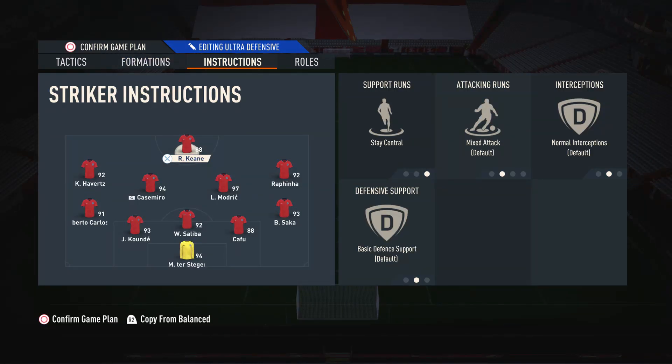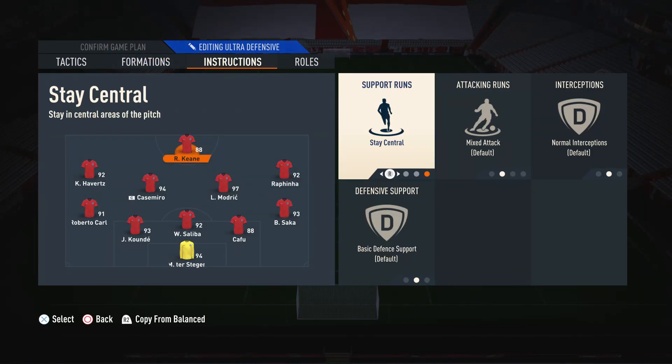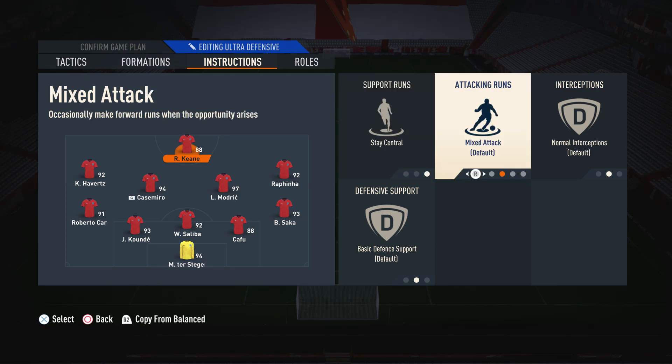Moving on to player instructions. On the striker, I like to have him on stay central and mixed attack. We have him on stay central because we don't need him drifting into wider areas — he's our striker so it makes sense to always keep him in the middle. I have him on mixed attack rather than get in behind because you get a lot more out of the striker this way. On get in behind, he always makes the same predictable one-dimensional runs. On mixed attack, he gets more involved in the build-up and attacking becomes more free-flowing.